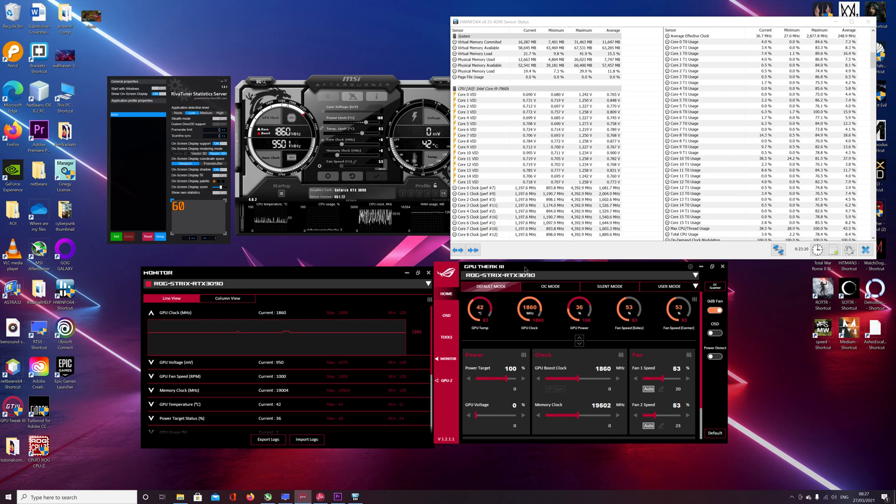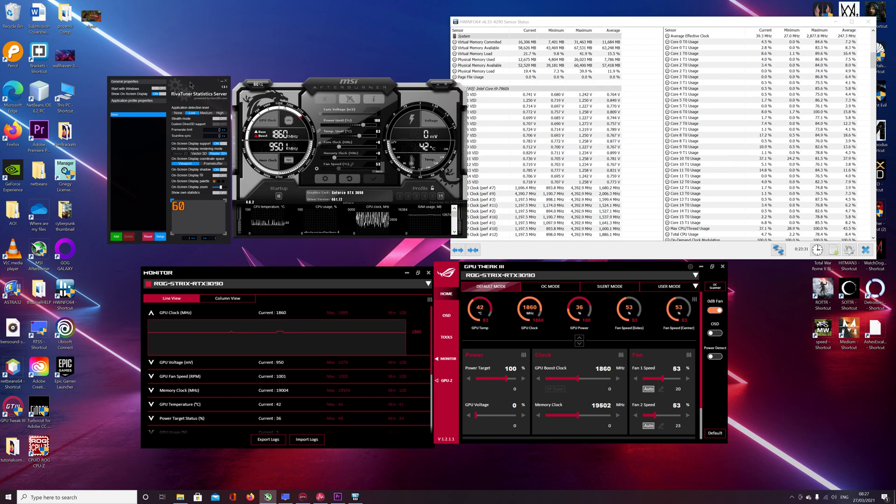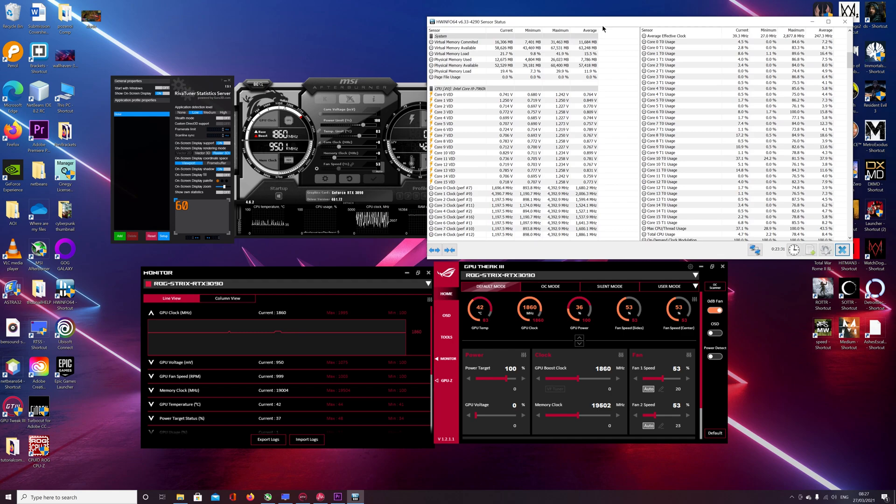The game for this video is Cyberpunk 2077. The software I'm using includes MSI Afterburner for RivaTuner Statistics, and HW Info, which gives you more in-depth information about temperatures — things like VRAM temperature and SSD temperature that RivaTuner alone doesn't provide. HW Info is also necessary to add custom items to your overlay.